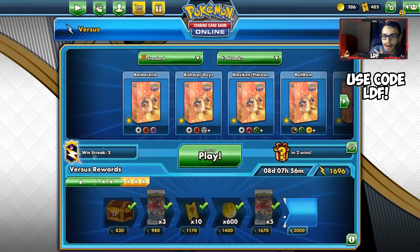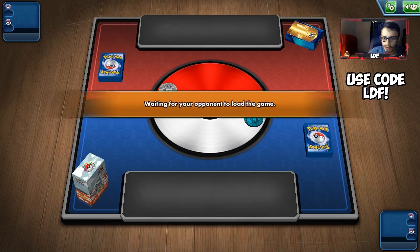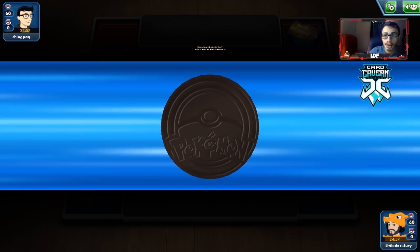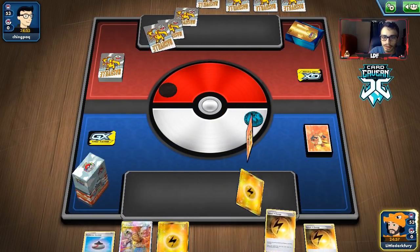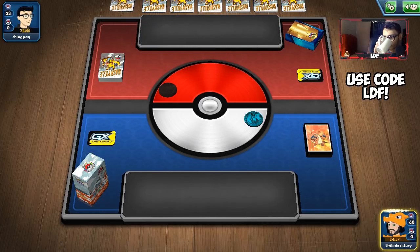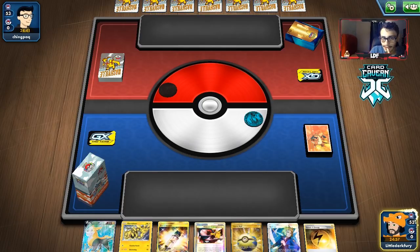Two wins in a row with Electrovire. Let's get into another match. We're playing against what looks like a possible Pikarom deck, but it turns out to be a Zacian deck. We do go first, which helps. Thank you for putting a bunch of energy in my opening hand — though the hand isn't exactly what you'd want.